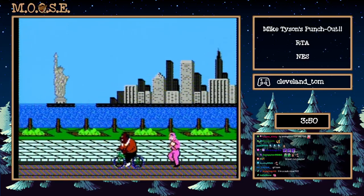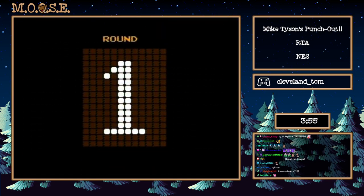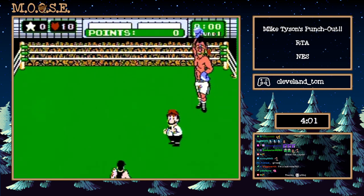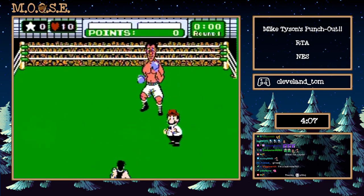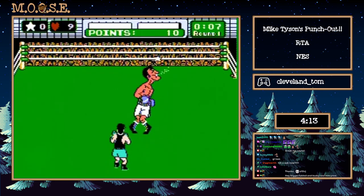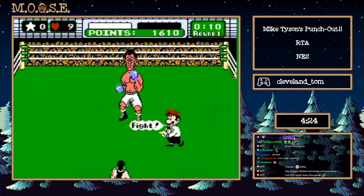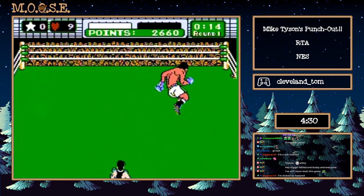Next fight is Don Flamenco — Don Flamenco 1 is the shortest fight in the run. We're going to force him to attack us, buffer two inputs to get a star, use the star for the first knockdown. Very simple. We're going to buffer a stomach punch, get him to attack us, and go to work. Just like that, down you go. This is a fight that anybody can world record in. 1497 is the world record — we're going to wait for him to swing at us.